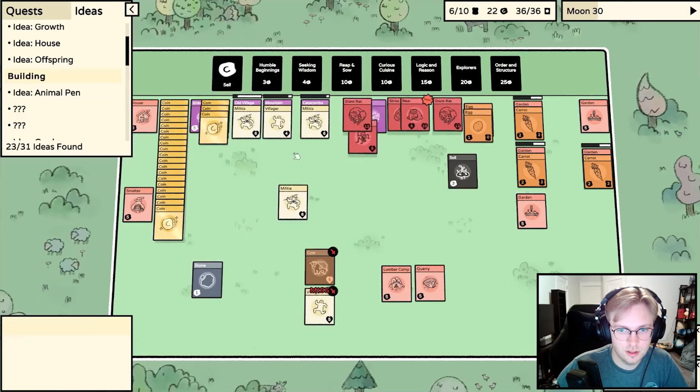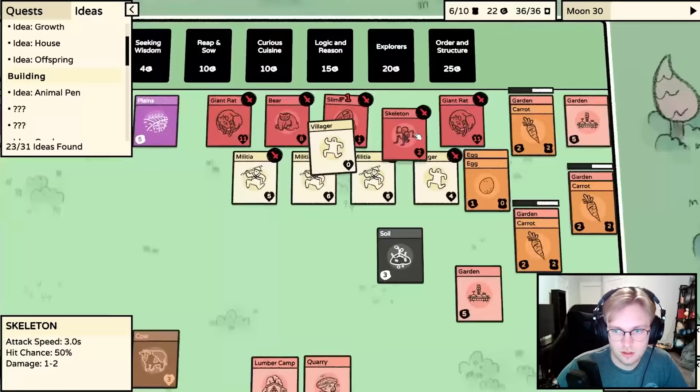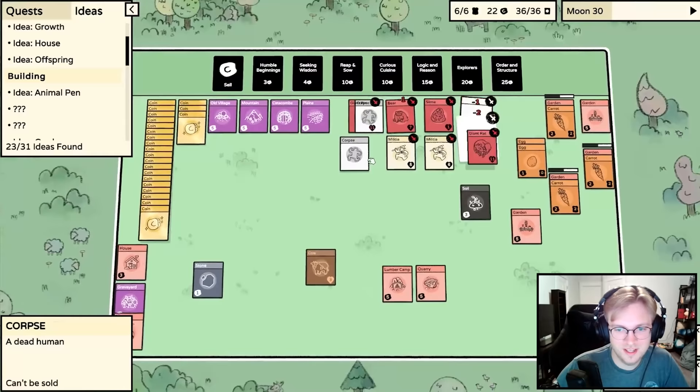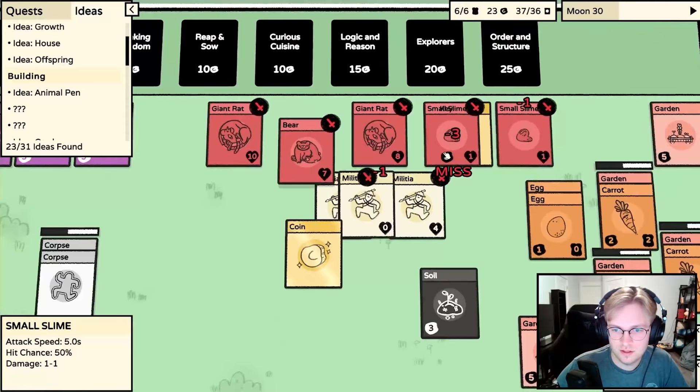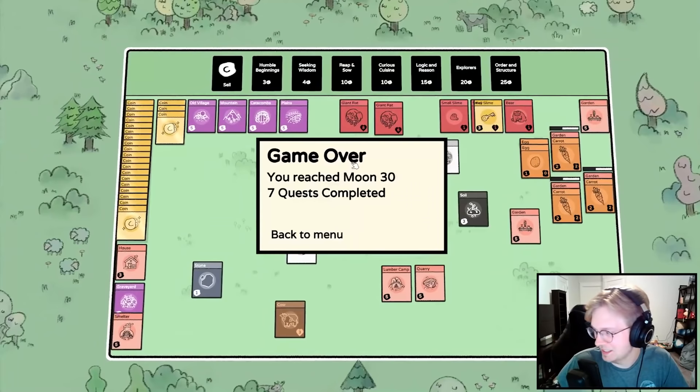Let's kill the giant rat. We'll put everybody in on this. You're fighting a cow - the cow's not important. Someone's dead, someone else is dead. Do we survive? Someone else is dead. This bear is terrifying! He missed - oh no, it's the militia versus... okay.